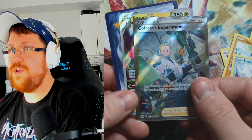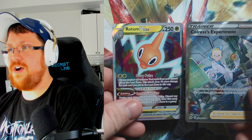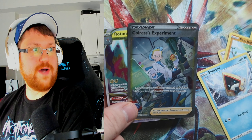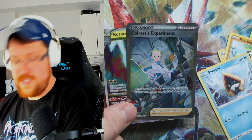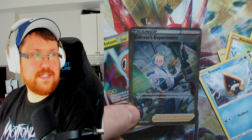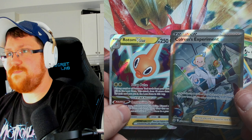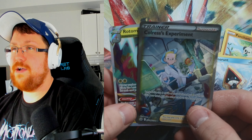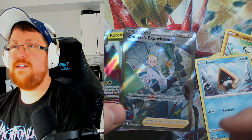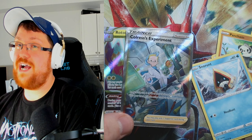Double banger — with Rotom V-Star! I know for a fact the Rotom V-Star is $4.50 on its own, but the Coalossal's Experiment I have no idea. That's a $13 card, so we got like an $18 hit right here. I really hope they bring out like another Trainer Gallery or Galarian Gallery for a subset in Scarlet and Violet, because going from this to Scarlet and Violet is going to be very disappointing in terms of hits.